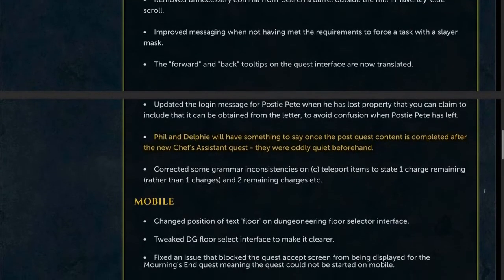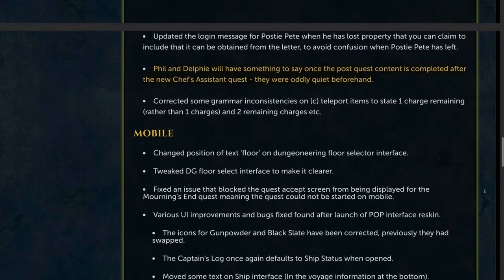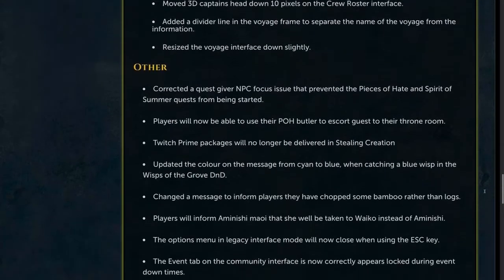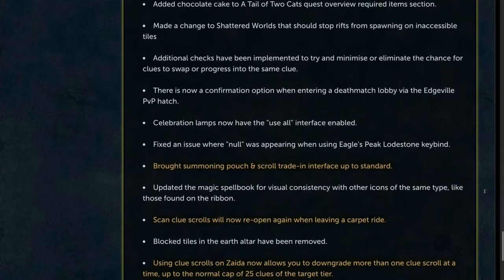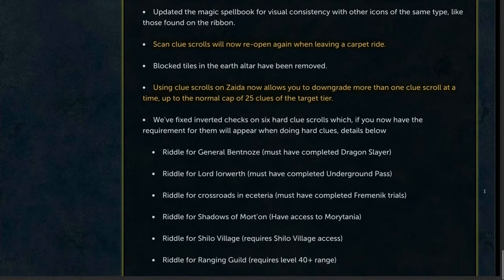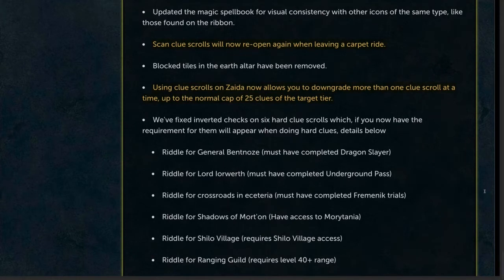Phil and Delphi will now have something to say once the post-quest content is completed after the new Chef's Assistant quest — they were oddly quiet beforehand, as Jagex mentions. The summoning and pouch scroll trade-in interface has been brought up to modern standards. Scan clue scrolls will now reopen again when leaving a magic carpet ride. Using clue scrolls on Zyta will now allow you to downgrade more than one clue scroll at a time, up to the normal cap of 25 clues of the target tier.